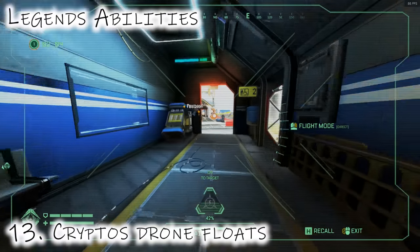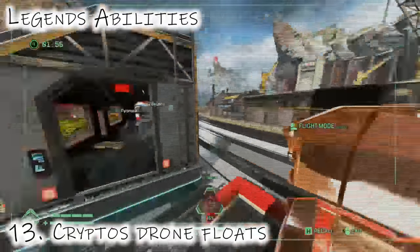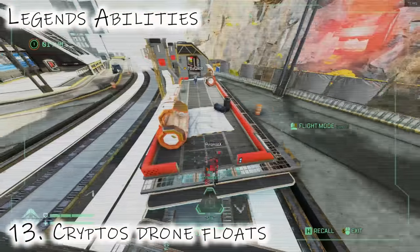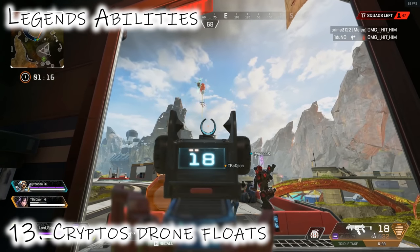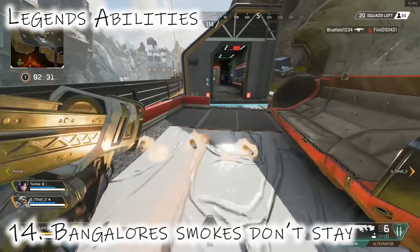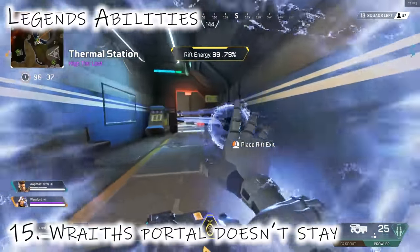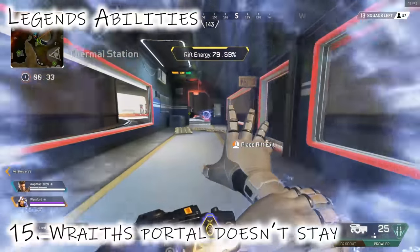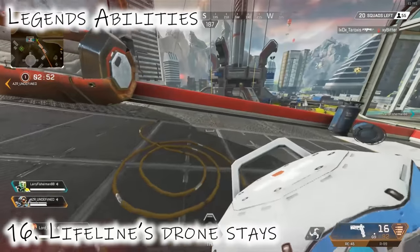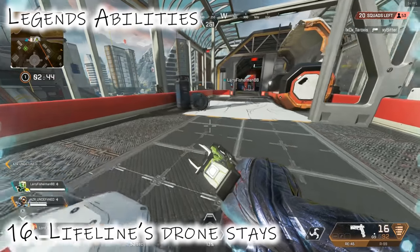Moving on to legend abilities: number 13 is Crypto's drone. The whole train has its own physical bubble, which allows Crypto's drone to stay stationary with the train. You can use it as a security camera — come out of it and the camera stays floating with the train in midair without the normal physics resistance. This doesn't apply to all legends; for instance, Bangalore's smokes travel off in the distance, similar to the supply ship. Wraith's portal doesn't stay either, but Lifeline's drone does stay, which is pretty handy.